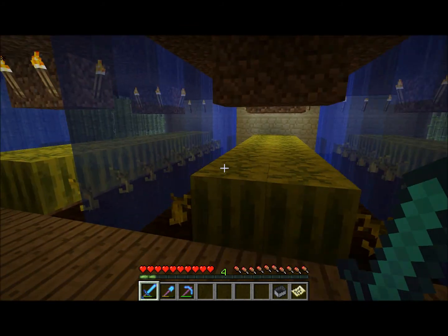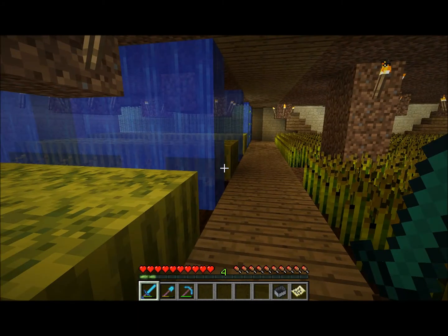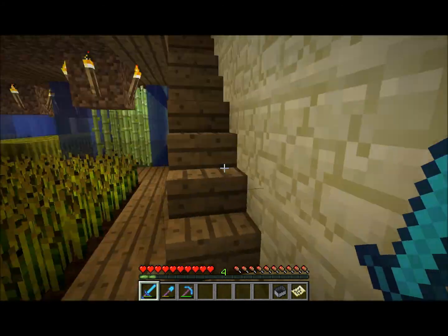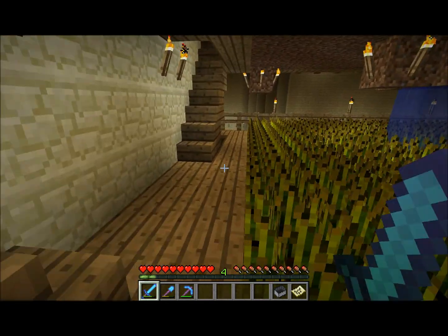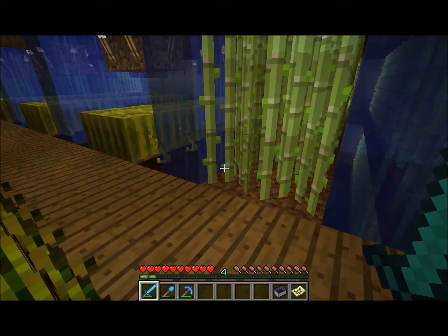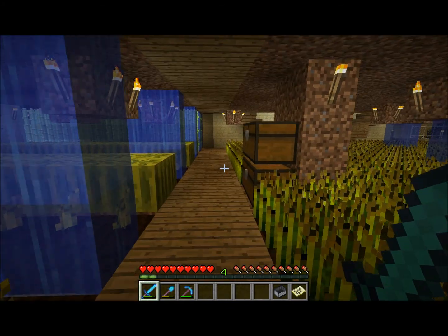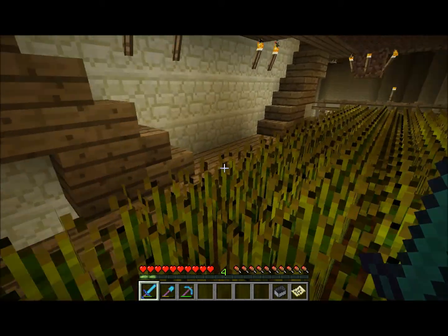It's got some watermelons growing as well, as well as sugarcane. These are three of the most common crops. The only thing I don't have here yet is pumpkins, which are not terribly useful in my opinion. The only thing they're really used for is construction of golems, and jack-o'-lanterns, which are used as lighting, but I prefer to use glowstone. I just like the texture better, and my friend Travis tells me that glowstone can be placed just about anywhere, and jack-o'-lanterns have some limitations.